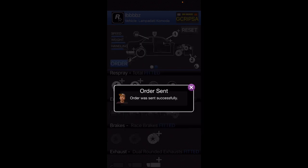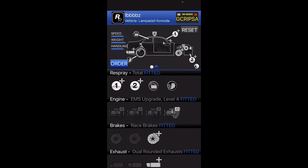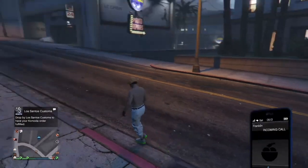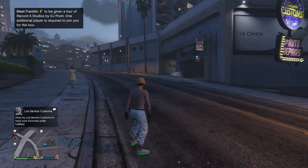Once you've done that, press Order. It will show you all this information — go ahead and accept that. Once you've done that it will say the order was sent successfully. It should then say in your game that your number plate has been processed.